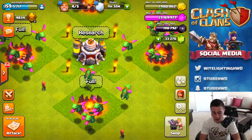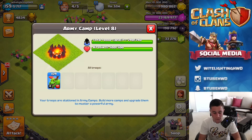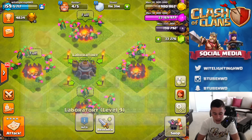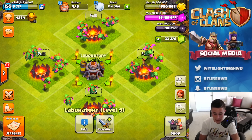Three, two, one — bam! These guys right here, the brand new baby dragons. As you can see, these guys are level four and they are not maxed out quite yet. We've got 24 of them and they are dipped in purple — which is awesome. I'm excited to use these guys. If you go into our laboratory — I also made the base nice and pretty for you guys to look at, so enjoy that.